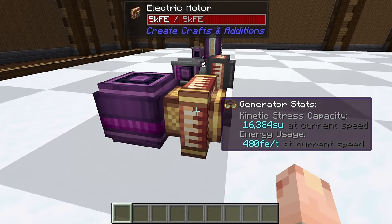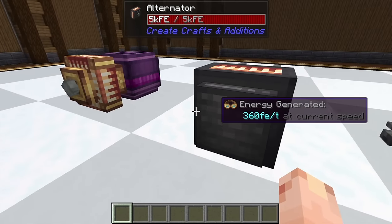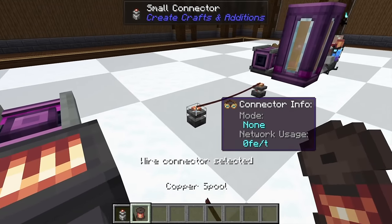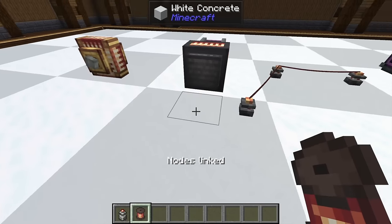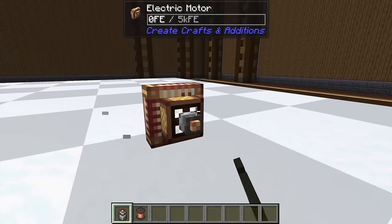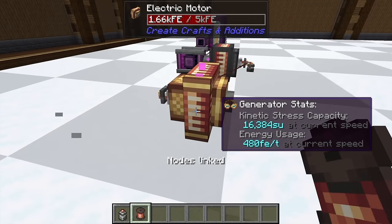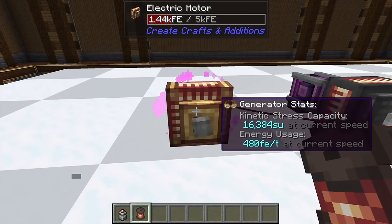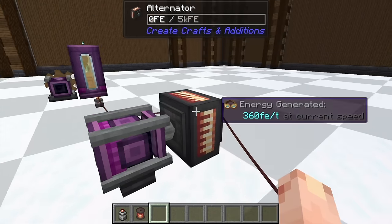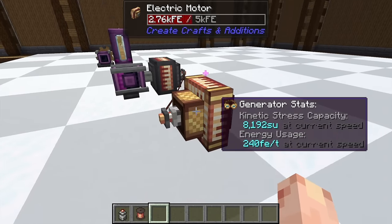You can create SU and RPM with FE using the electric motor, or you could create FE with rotation. I love the way you move power around with these little connector things and create wire lines. You can take from the alternator, which generates FE, and put it into the generator, which takes FE and generates SU, and then power other machines. There's a lot of balance here — you can't produce 256 RPM off of an input of 256 RPM, so there's some loss. It's very well balanced.